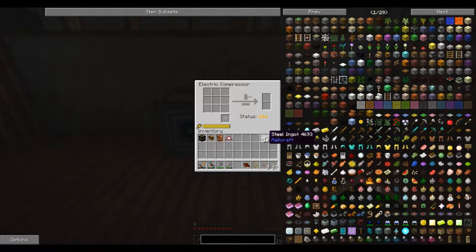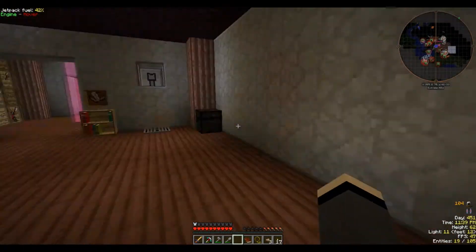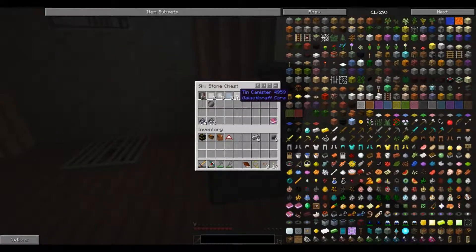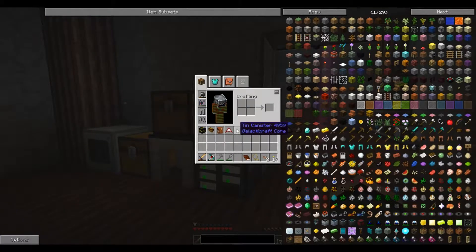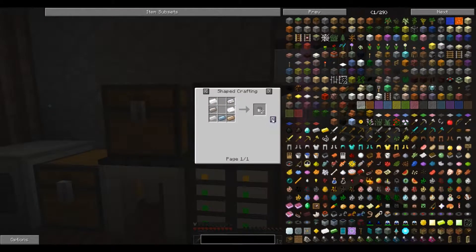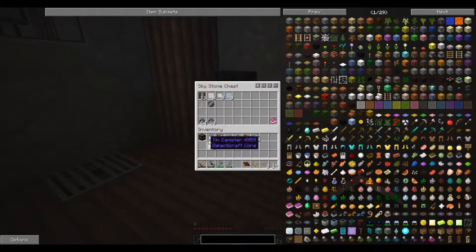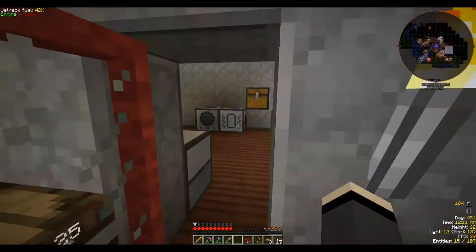So we need six of these — yeah, that'll work on that. Get those going. We get these tin canisters going, I think we have one in here. How do we make these again? Tin canister — just a whole bunch of tin, easy enough. That osmium thing is so loud, it's only halfway.